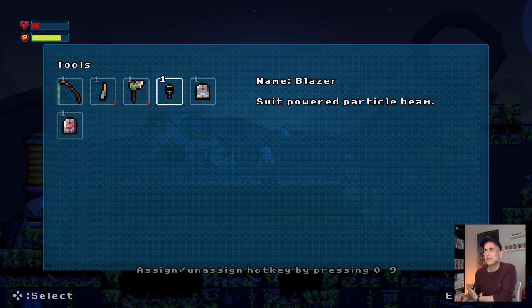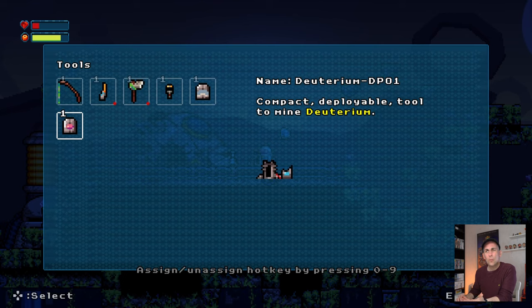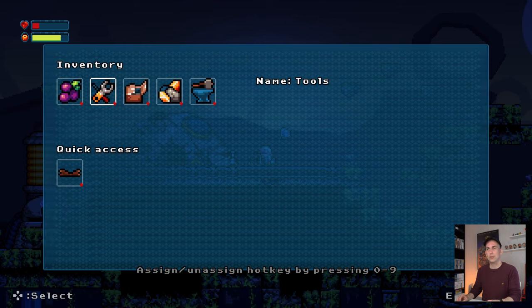In the tools we have deployable devices — I think this is the bigger change here. You can now see how they deploy and what they look like once placed on the planet. Hopefully that makes it clearer for players to understand that this little box turns into the deuterium mining device, and this blue thing turns into the metal device.